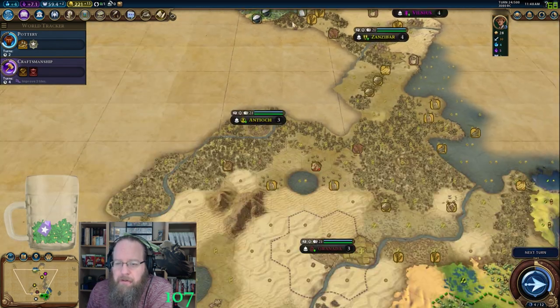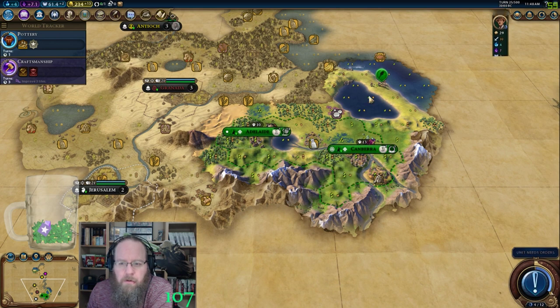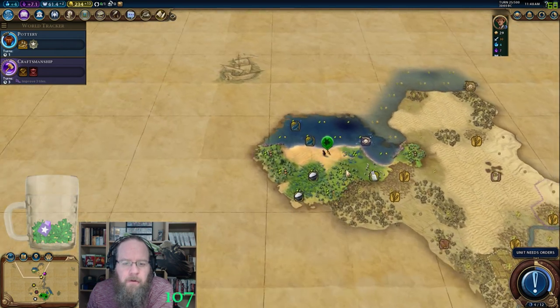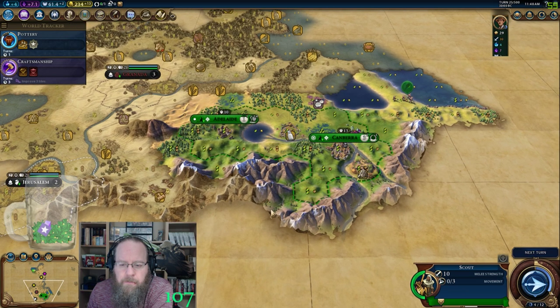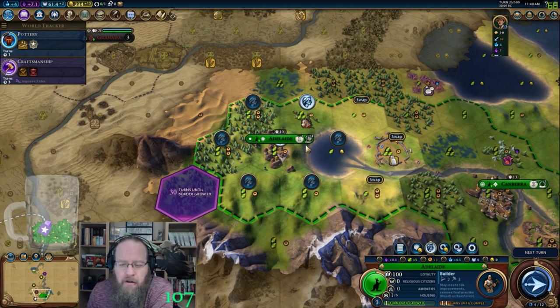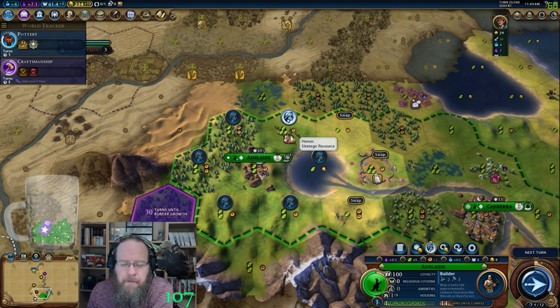Another cultural city-state — there's no way I've got the first meet on that one. There's got to be somebody else up there that got that first meet. Some nice tiles in there. This city is taking a while on the builder but it's going to get much better in a hurry once we — I might swap this tile actually too. Once I get to that 2-2 tile here the builder will speed up dramatically.